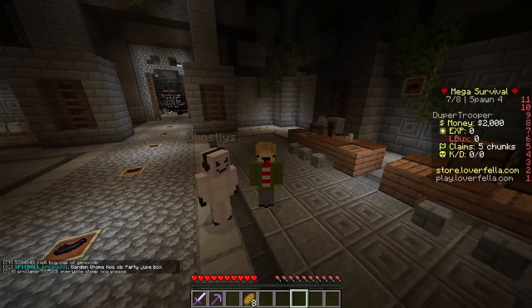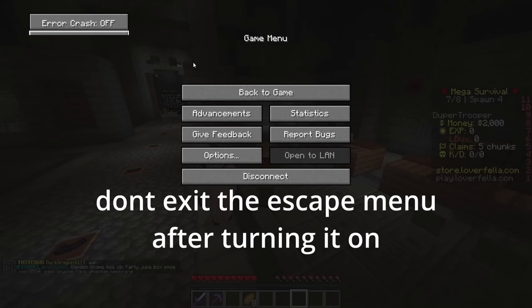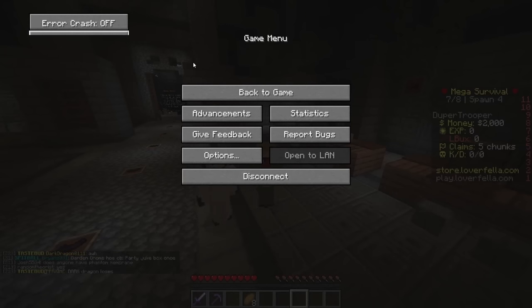Without further ado, let's get right into it. We are on loverfella.com. All you need to do is press Escape once you've loaded up the mod with Fabric — not Forge — for 1.18.2. It does not require any sort of Fabric API. Just put it into the mods folder, load up Fabric Mod Loader for 1.18.2, and you're set to go.